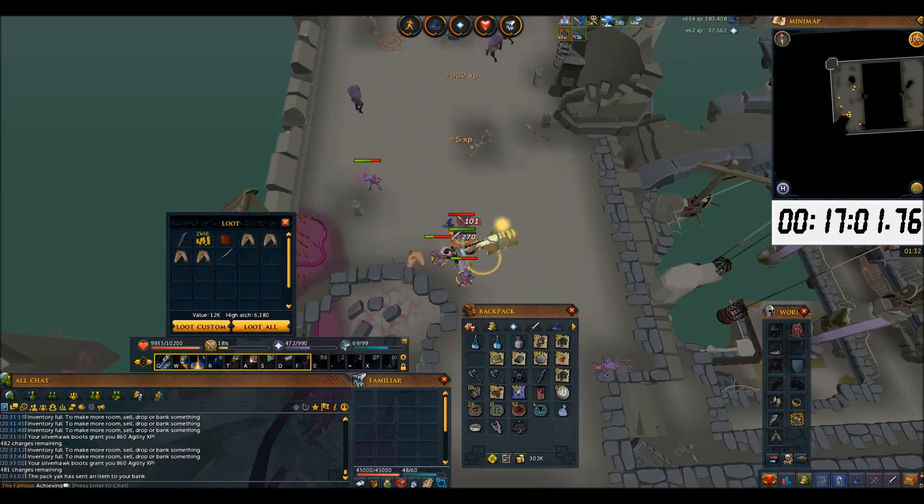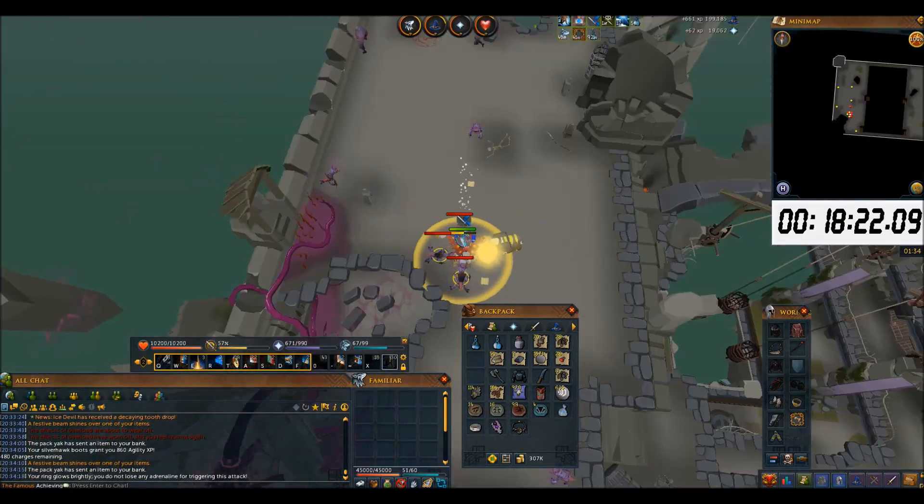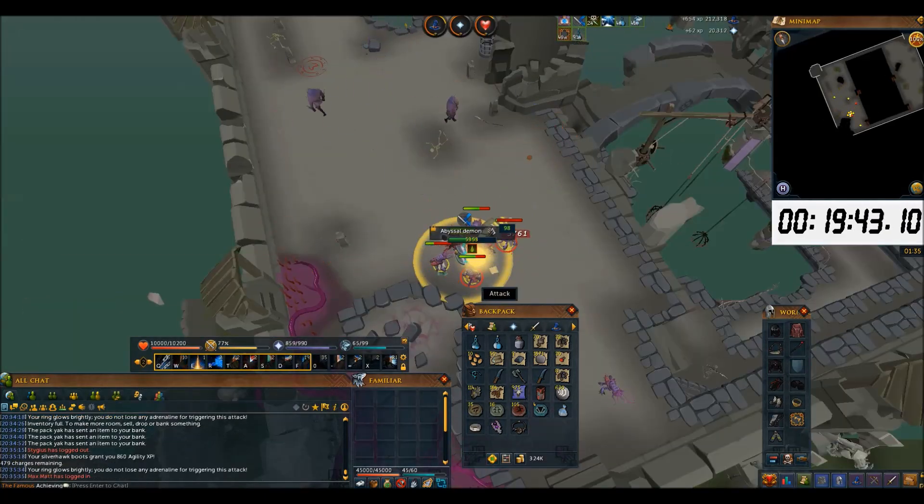Gem Bag is also really great here, especially if you are area looting. Spring Cleaner is used to destroy rune and addy items. The rest of the inventory is self-explanatory.